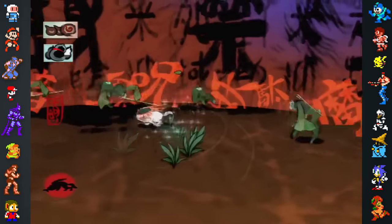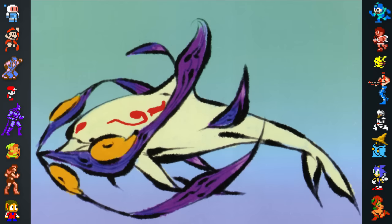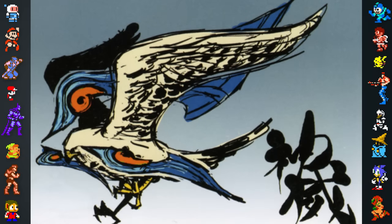The realistic art style wasn't the only thing that didn't make it into the final game. Early concept art showed Amaterasu transforming into a dolphin while swimming, and into a falcon while leaping from high edges.